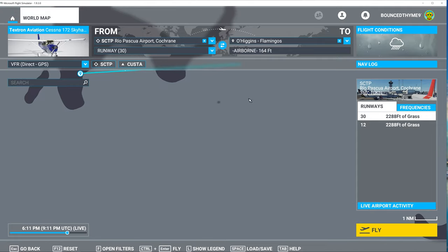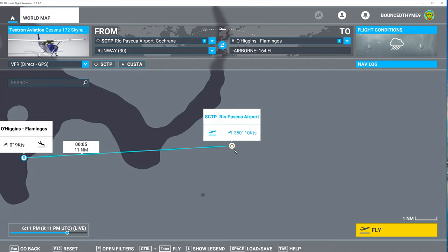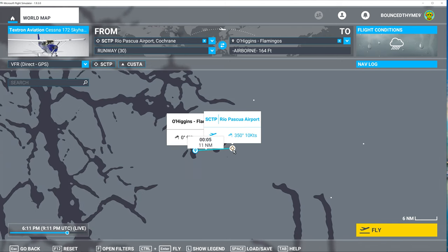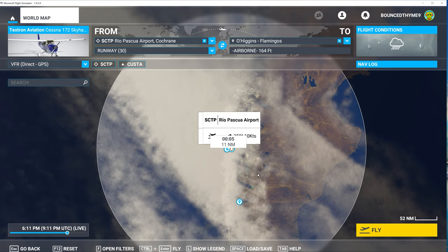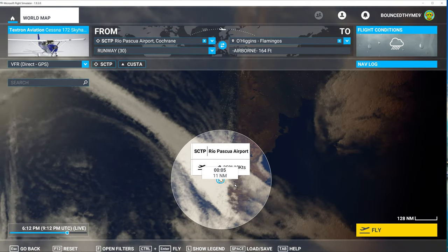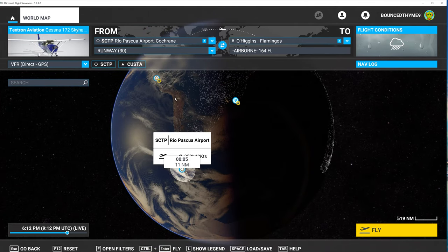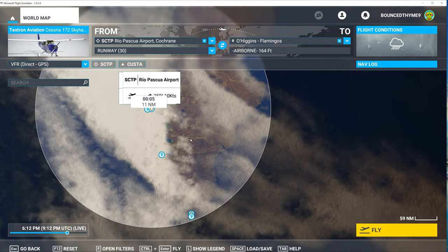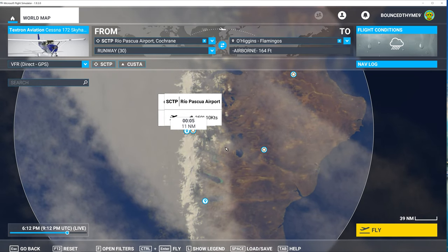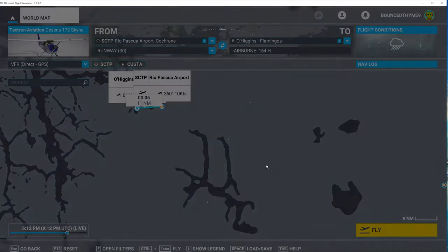If I wanted cold and dark, I could set my departure just off the airport by zooming in and placing it elsewhere — then the engine wouldn't be running. I'm okay with skipping that. The O'Higgins flamingos at Rio Pascua are somewhere down here in South America. I'm going to adjust the time so I can see when I get out there. I believe it's Argentina, not 100% sure. It's only 11 miles away, almost directly west.